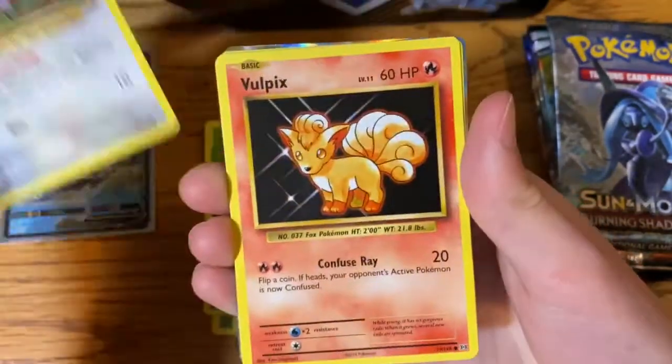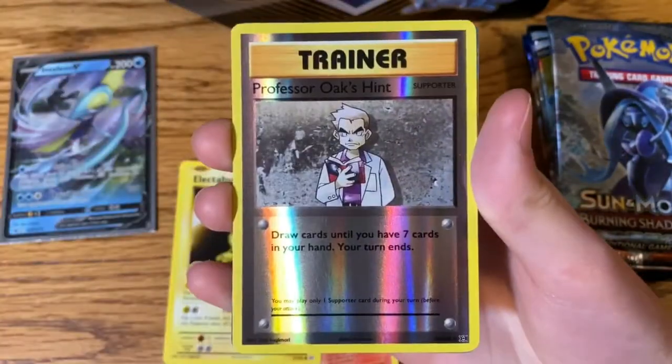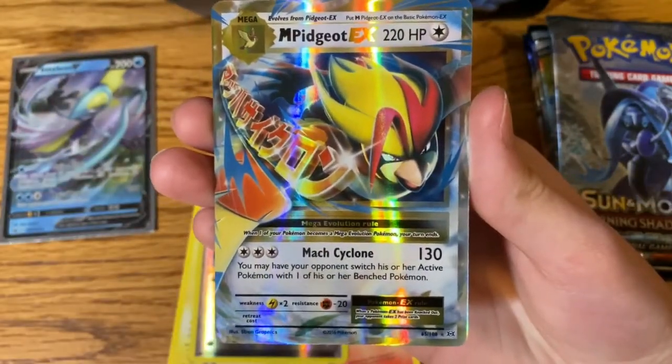Rattatat, Volpix, Electabuzz, Professor Oak's Hint, and Mega Pidgeot EX.